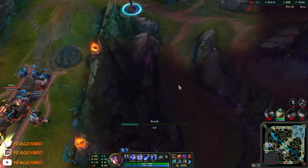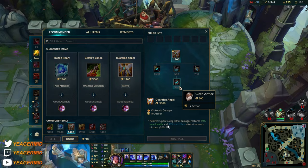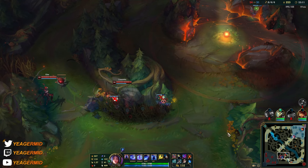I'll back off and get the items we need. I probably need to get a Guardian Angel so I can frontline a bit more with Mordekaiser and still survive because of the passive.